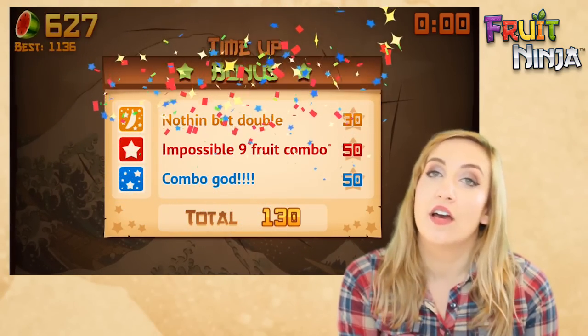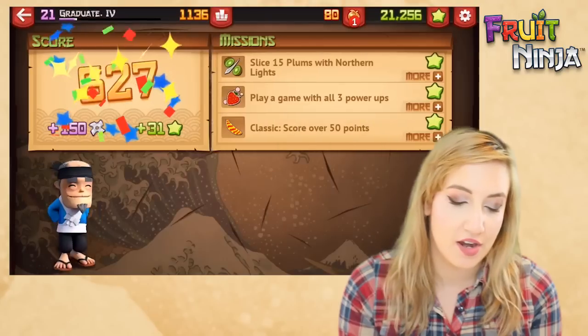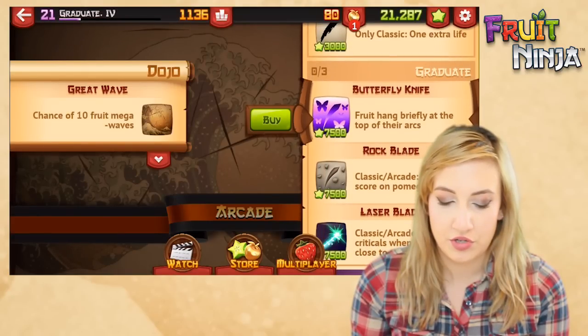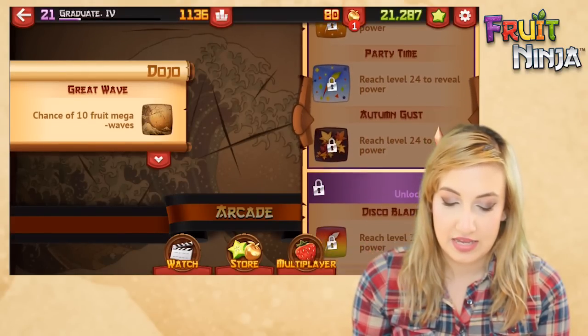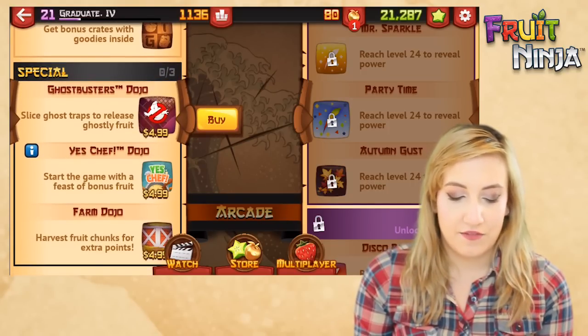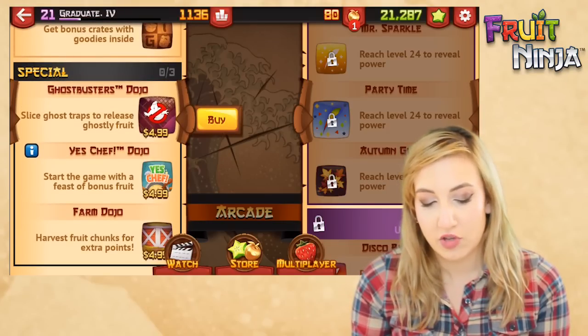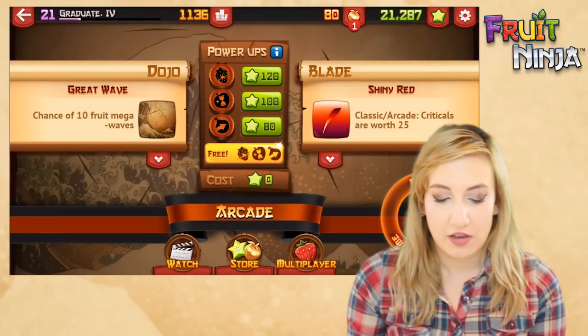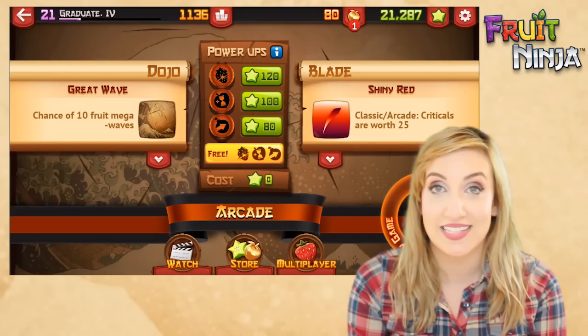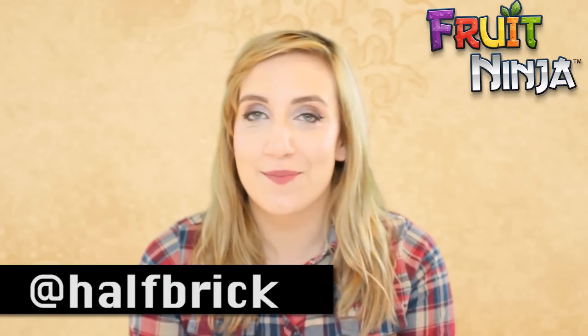Those are my two favorites to use together, at least at the level I'm at — not level 24 yet. When you hit level 24 you get a whole new set of blades that I haven't unlocked yet, but when I do I'll definitely make a video on it. There are also dojos you can buy with actual money, like this Ghostbusters one in honor of the movie coming out. My personal favorite dojo is definitely the Great Wave. Let me know which dojo you like best in the comments, follow us on Twitter to talk about blades and dojos, and until next time I'm Sarah Snitch — keep slicing those fruit ninjas. Bye!